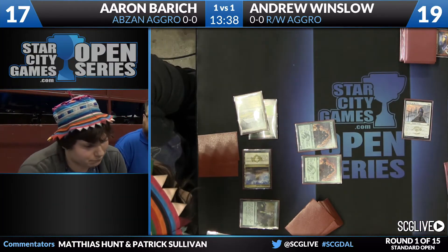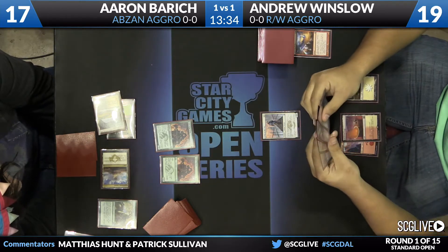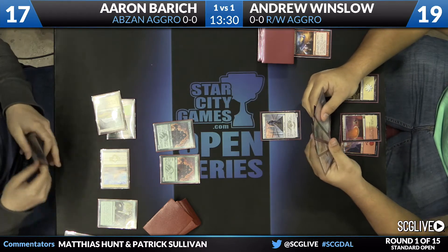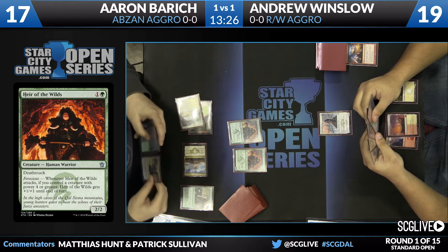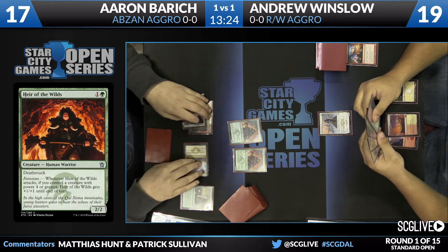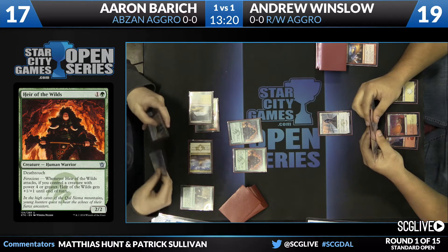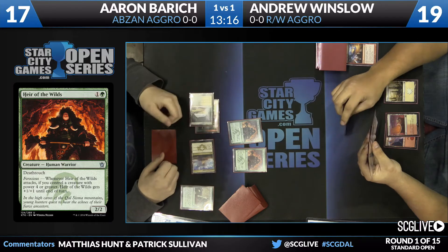He opts not to attack and passes. It seems like he wants to settle into a trade and control game. He doesn't want to take another hit here, because if he attacks back and Andrew plays a spell to remove the untapped Heir, the damage that the initial Heir dealt isn't really worth much because of the lifelink. It's fine to hold back on defense, both to preserve Aaron's board and because the Seeker of the Way isn't conducive to a damage race.